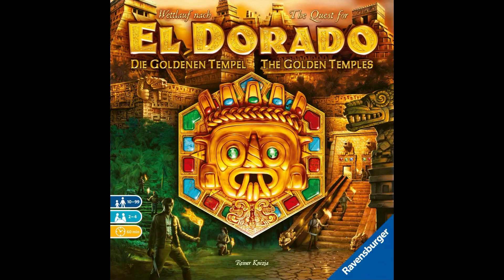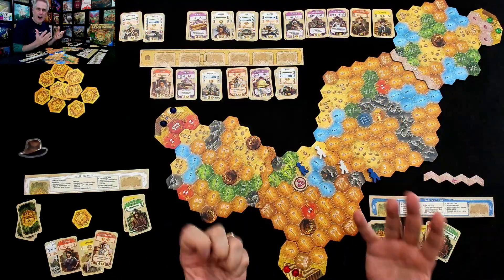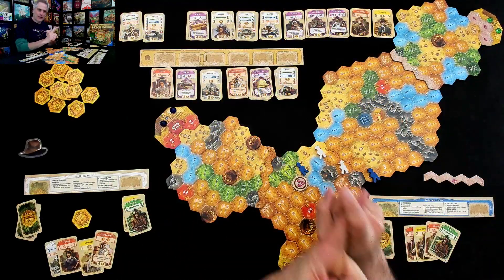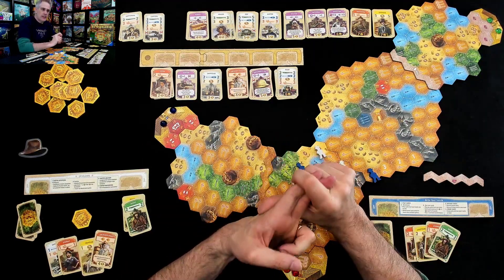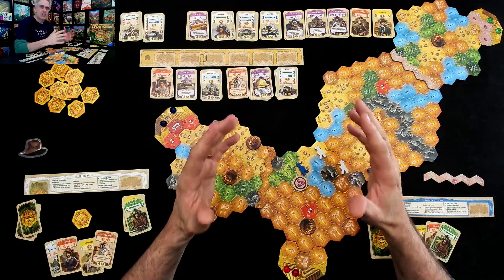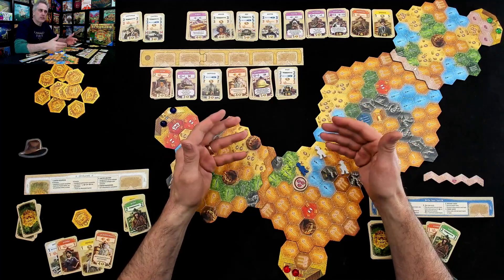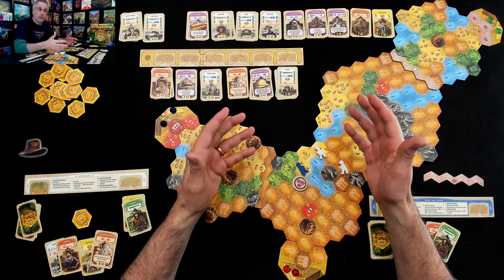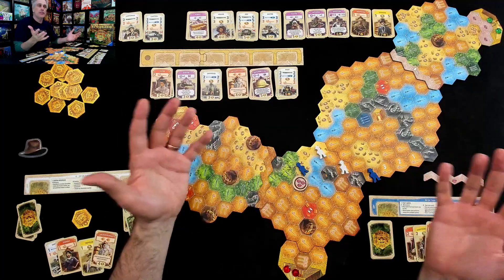Hey everybody. Today, Rado runs down the quest for El Dorado: The Golden Temples. After the original Quest for El Dorado and the Heroes in Hexes expansion, both of which were full of adventurers traipsing through super dense jungles trying to find the lost city of El Dorado, with this new expansion — which also functions as a completely standalone game — we have reached El Dorado and are actually exploring the City of Gold itself.